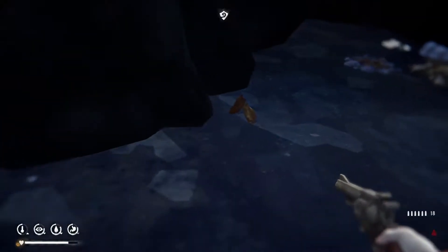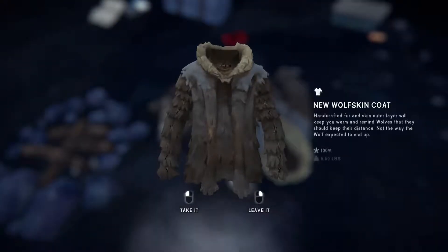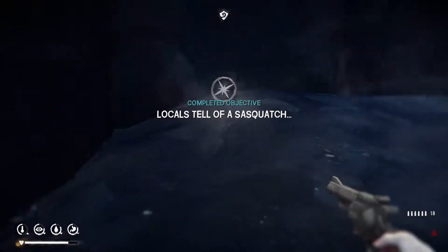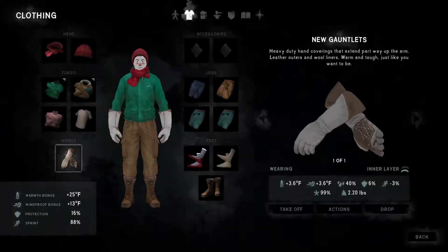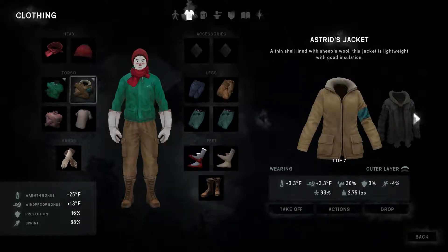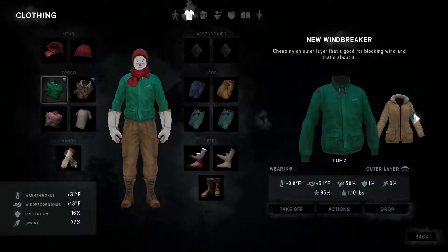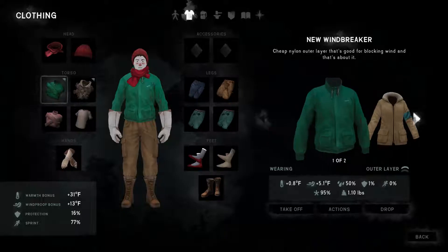Looks like a dead person. And some more wood, excellent. Wolfskin coat - so the wolves will actually stay away from this. That's really cool. It is heavy though, 6.6 pounds. But it does provide extremely better stats in every way. So I think we're going to replace Astrid's jacket and then keep the windbreaker to try to lower the weight a little bit.